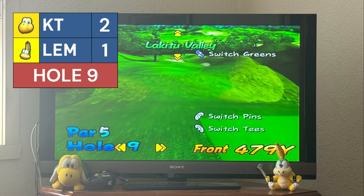Hole 9 — 479 yards. Both using power shots have a good chance of an eagle. Koopa Troopa hits it as long as he can, getting past the bunker. Lemmy's shot is beautiful. Koopa Troopa is 220 yards out, Lemmy 195 yards out. Koopa Troopa uses his power shot but hits the tree, landing short of the green. Lemmy uses a power shot with curl to avoid the tree and gets it on the green at 13.5 feet. Koopa Troopa putts to 2.5 feet out. Lemmy's putt draws level — 2-2. Lemmy has drawn level.